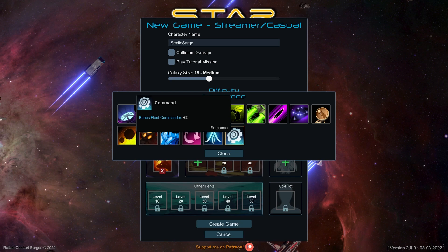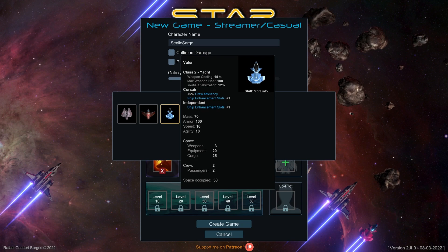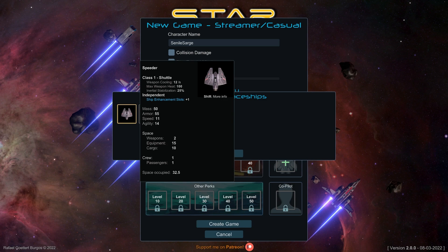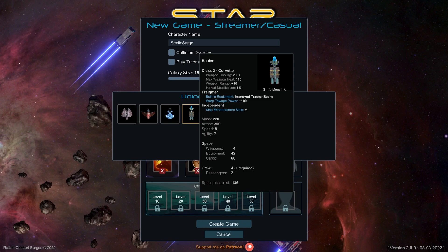We're obviously a trader so something in trading would be good. For the ship — we can see the differences: the Class 2 Yacht 'Valor' has mass 70, armor 100, speed 10, agility 10. The Hauler is 220 mass, 300 armor, speed 8, agility 7. The Freighter has a built-in tractor beam, warp towage plus 100, one ship enhancement slot, four weapons, 42 equipment slots, 60 cargo, and room for four crew.